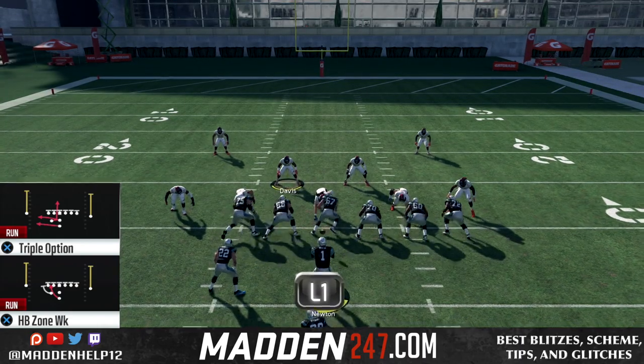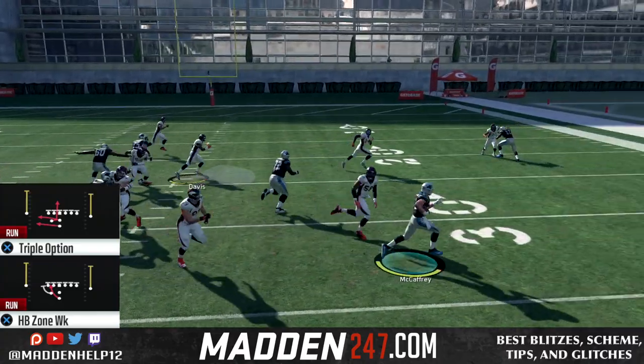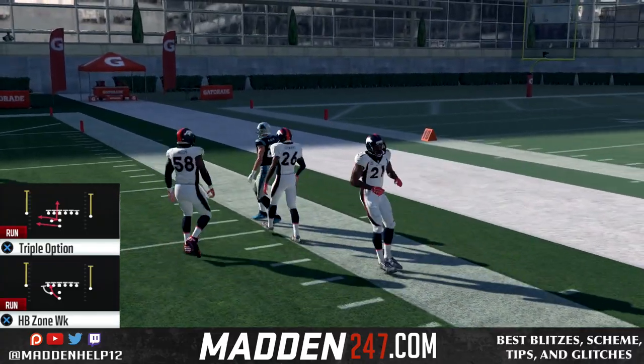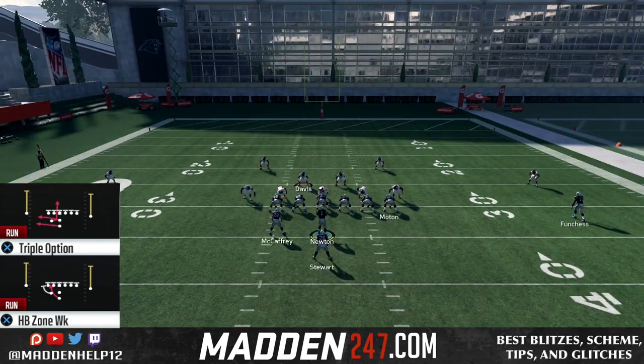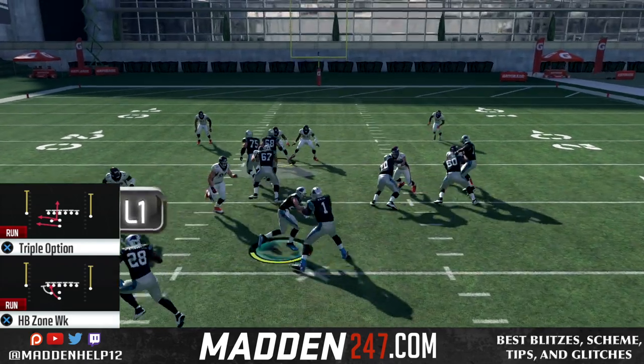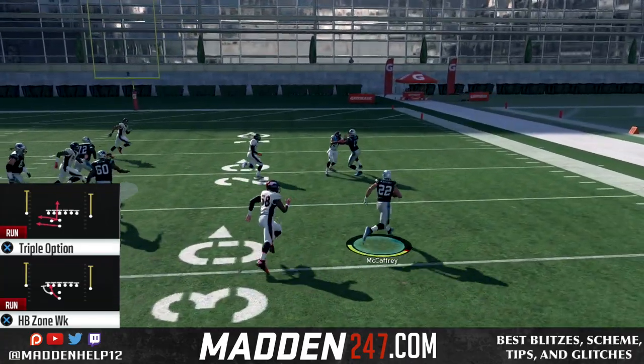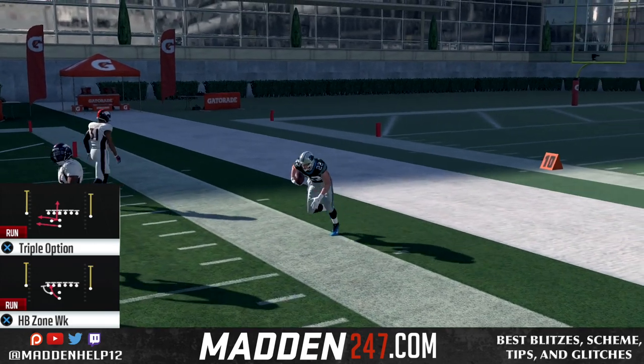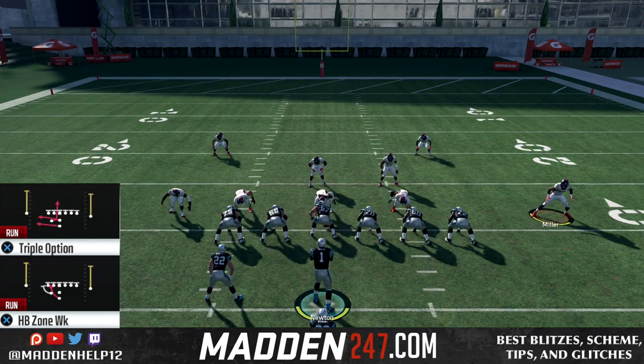I do have a few pass plays that you want to mix in with this little mini scheme. We're in the Panthers playbook, and the formation is Pistol Weak. This is one of the best pistol runs because of the way we can run the triple option, especially giving it every time and getting outside. It's really effective against cover 4.